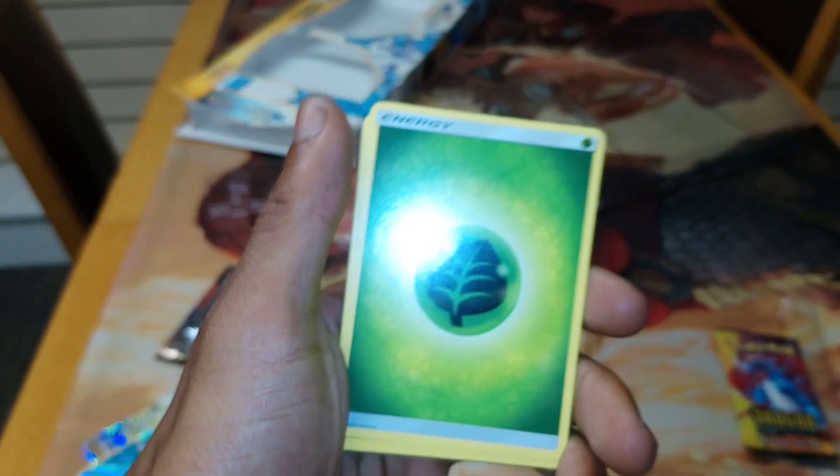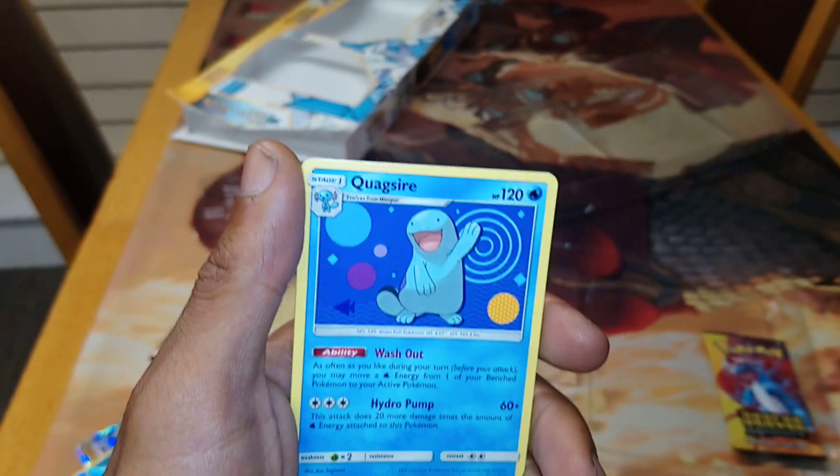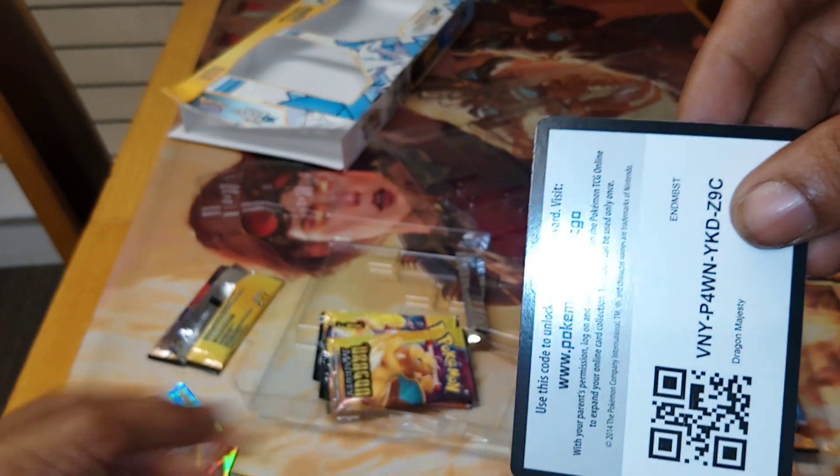I'm not going to moan — I always like getting GX cards. Followed up by a Leaf Type Energy, next up we have a Dragonair, followed up by a Quagsire, followed up by a Zygarde. I love Zygarde.